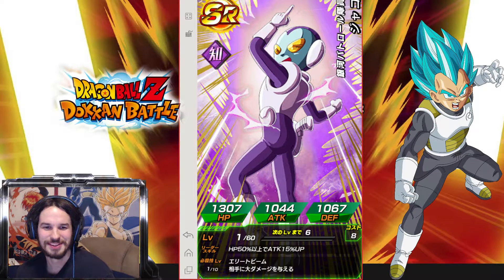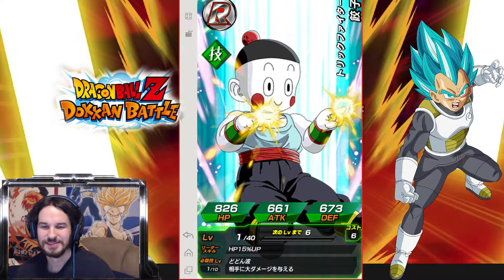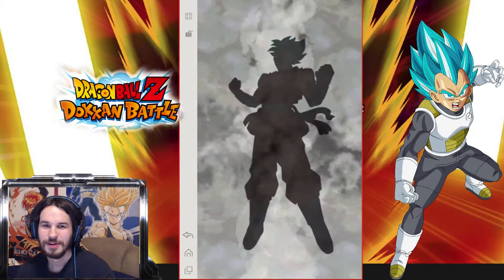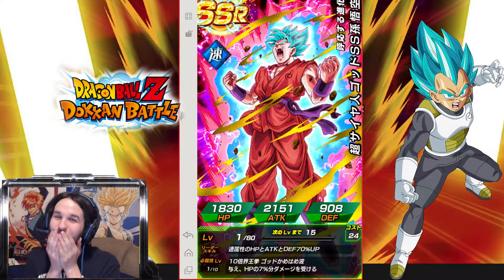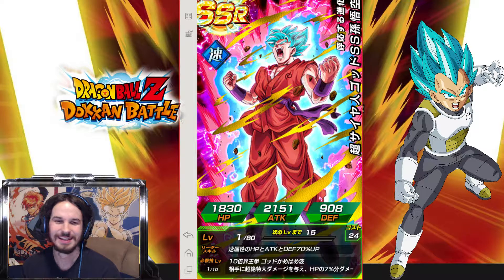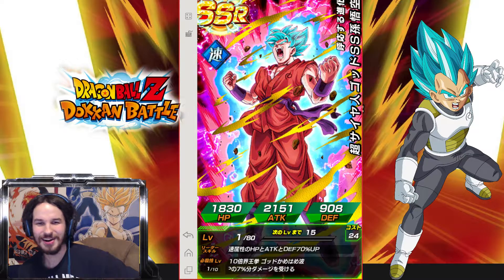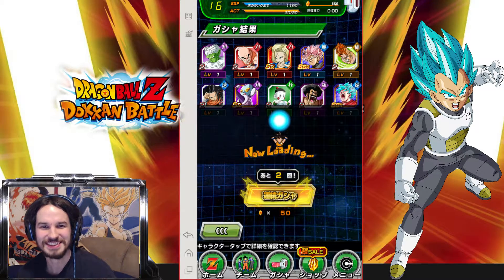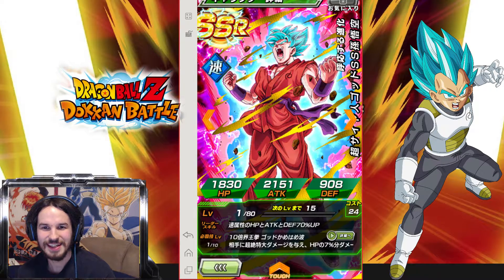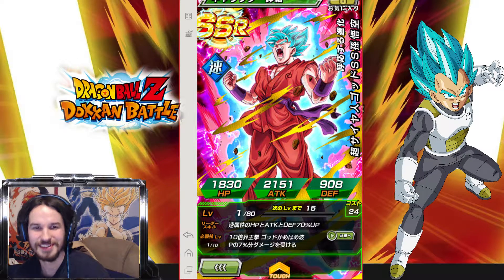Okay, we got a Jacko — yeah, we don't want him. Champ! I'll take it too. Yes! Instead of getting crap on the first one, I got two of the best cards. Wow, that is nuts! Are you kidding me? That is how you start a summoning video — get two awesome cards. That's crazy.